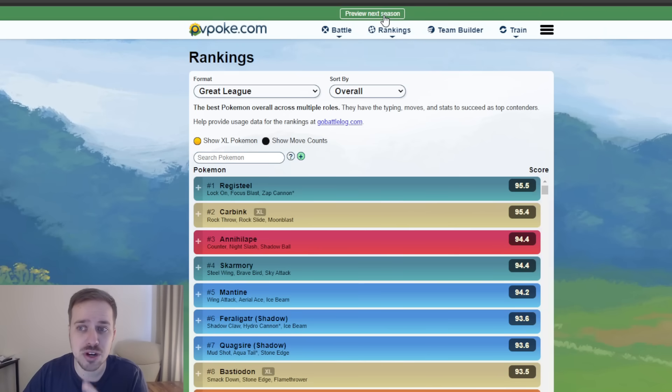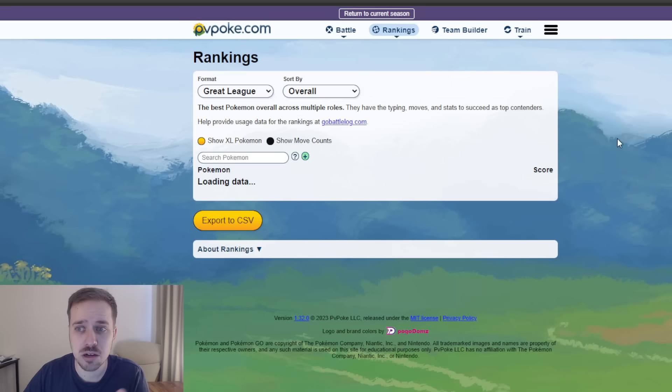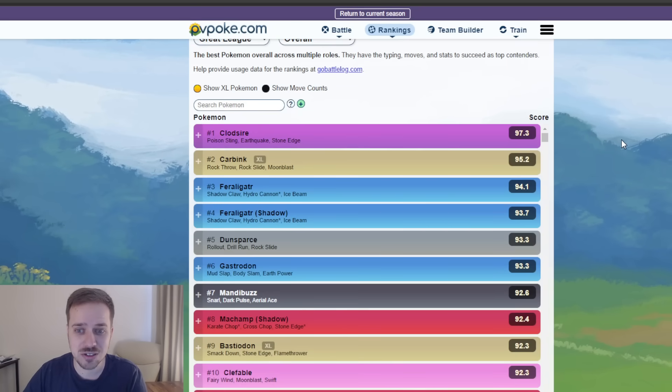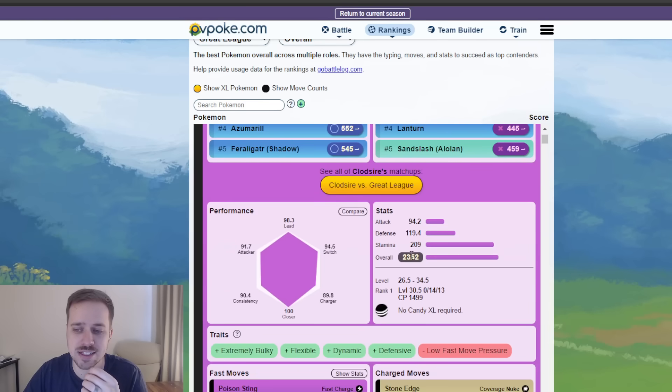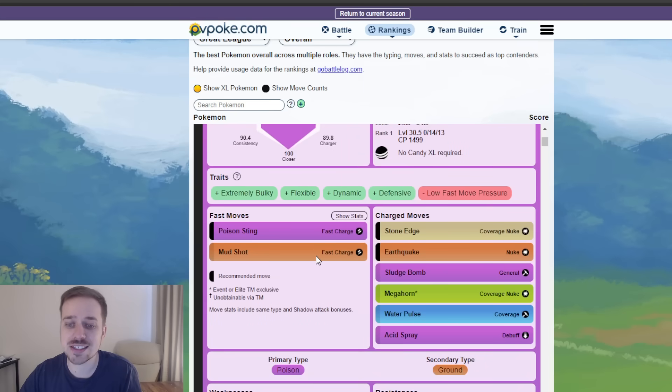When you hit 'Preview Next Season' — you can do this at home as well — you'll see the rankings are now different. Clodsire is number one, Carbink and Feraligatr are still up there, Dunsparce is number five. Clodsire coming up to number one — bulky Pokémon with high stat products, good typing, and a good moveset is what makes something really meta, and Clodsire has been on the fringe.